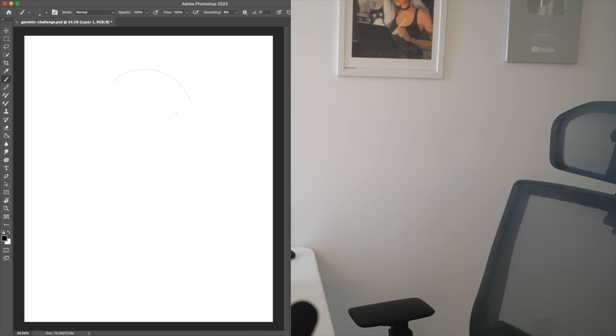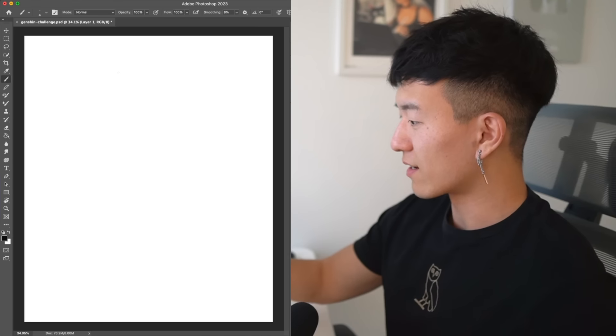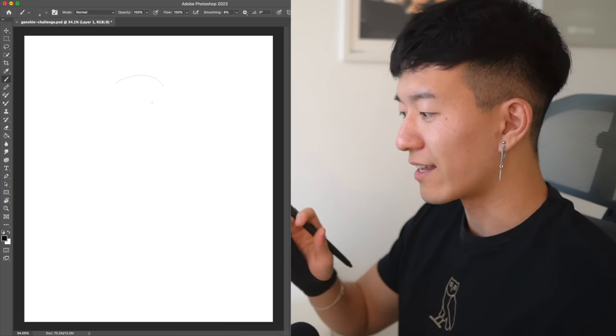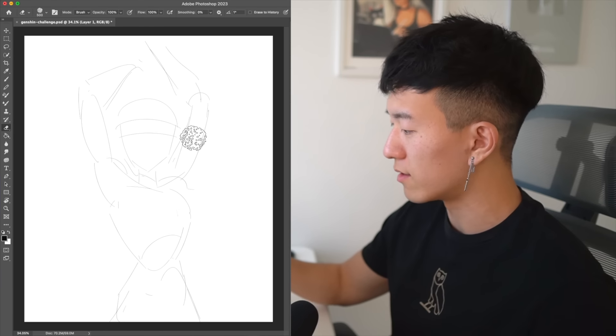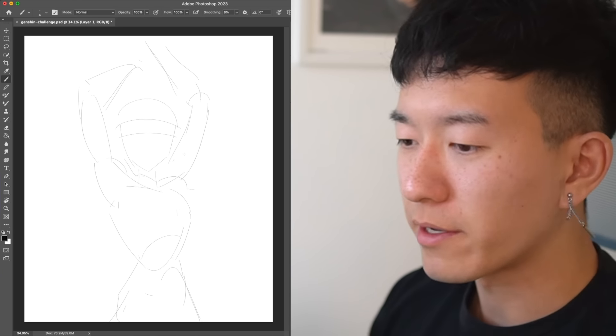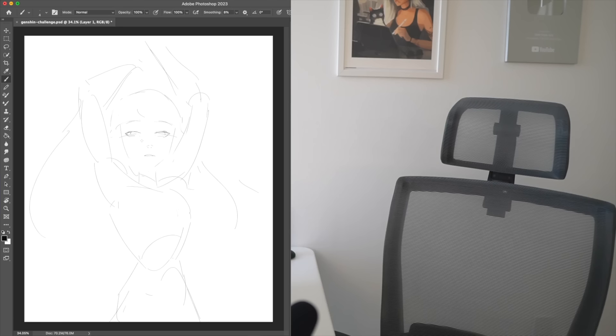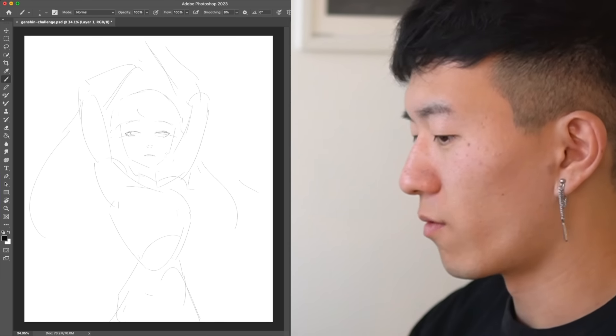One second — I already clicked undo by accident on the first brushstroke. One hour later... ten. All right, that's ten. Let's not do that again. I almost did it again. I know it doesn't look anything like the character right now, but this is the foundation. You've got to trust the process, guys. And then I hit undo again — eight, nine, ten. All right, focus.